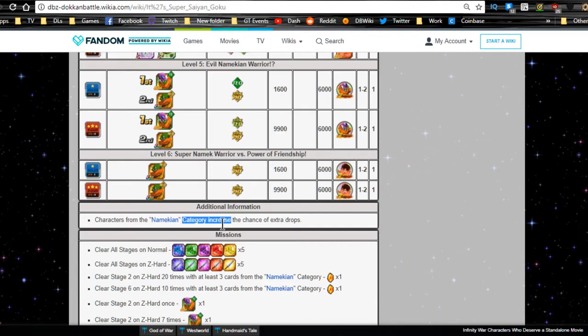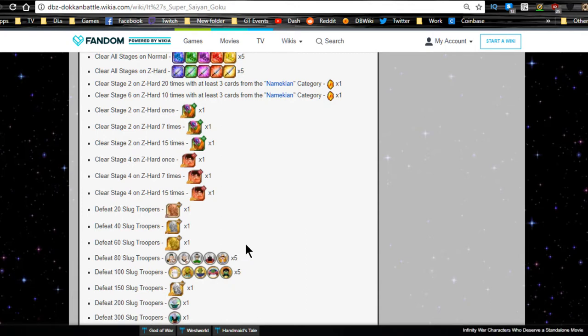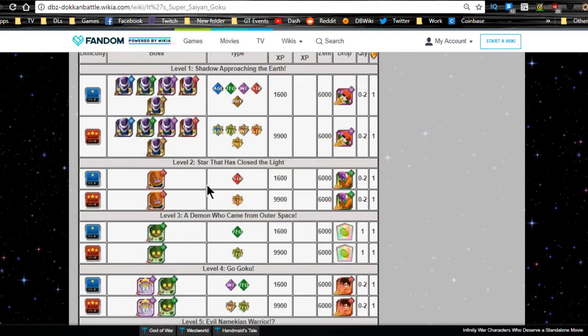Level six, Super Namek Warrior vs. Power of Friendship, is where you get your Goku medals. Namekian category characters increase the chance of extra drops. Clear all stages on Normal and Z-Hard for training items. Clear stage two 20 times on Z-Hard with at least three Namekian Saga cards for a Dragon Stone. Defeating 500 Slug Troopers rewards Elder Kai, Grand Elder Kai medals, Supreme Kai medal, SSR Platinum Hercule Statue, and awakening medals.